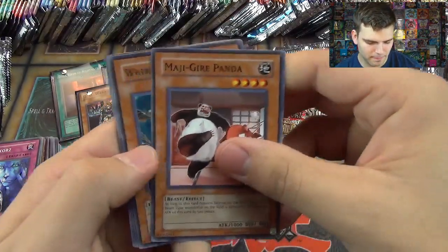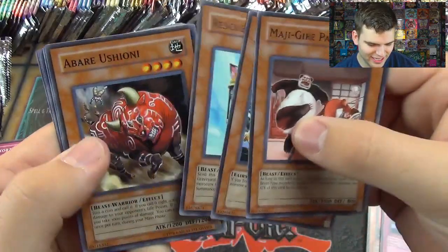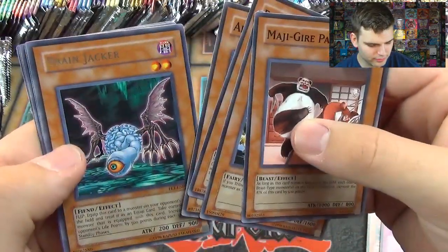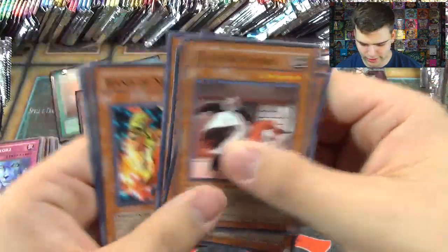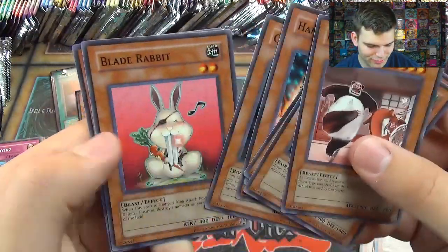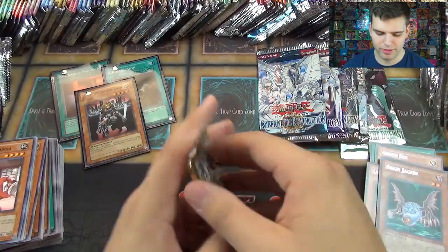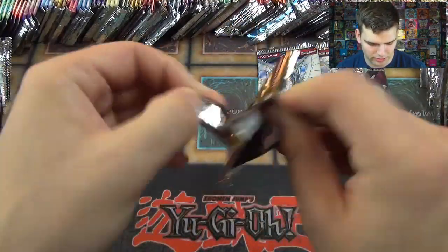Continuing Rise of Destiny: Mahigiri Panda, Whirlwind Prodigy, Rescue Cat, Abare Ushioni, Brain Jacker, Hand of Nephthys, Golem Sentry, Blade Rabbit, Mecha Dog Maran. We're still only at three foils — come on, at least five is what we're hoping for from these 20 packs. It is harder because these packs were bought as singles.